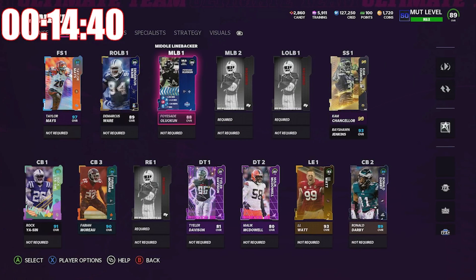As you guys can see with 14 minutes left on the clock, here's our offense and here is our defense. We are 89 overall. If I did add silvers, that obviously drops down to 87 or 88. But for four hours, that's a pretty good team. Peace out, boys.